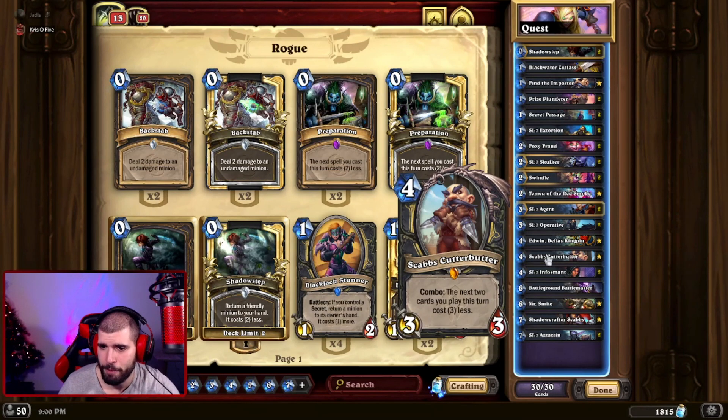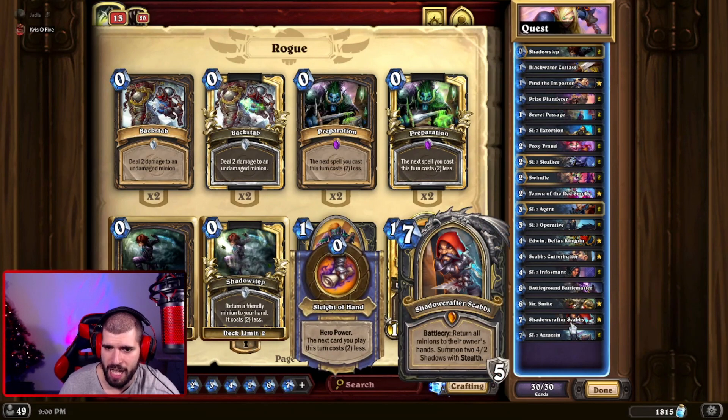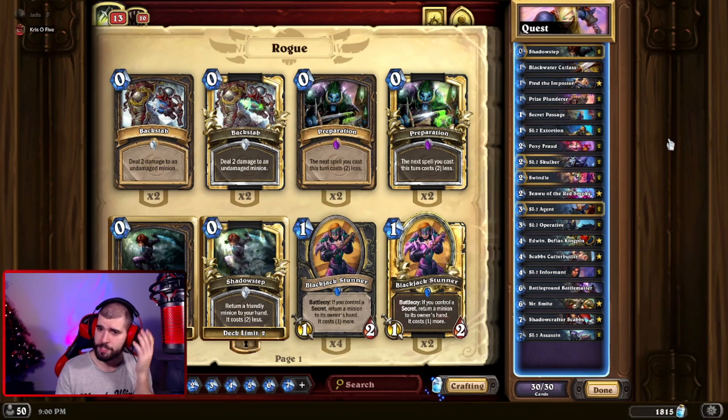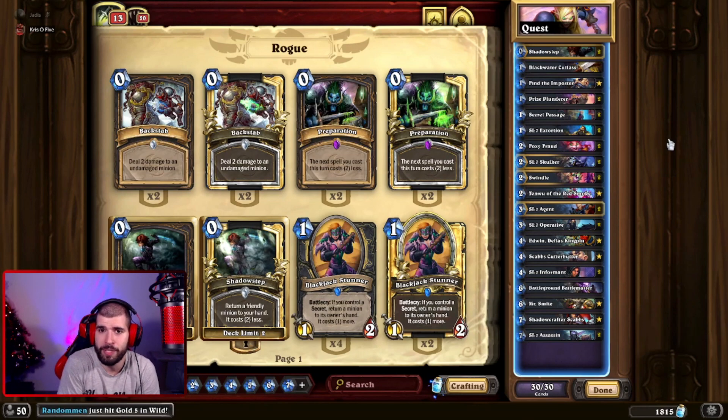Scabs is another absolute legend in this deck — if you manage to combo it early, you can tempo out a ton of cards. We also have Mistress Smite for reach. Fun fact: when you get the quest reward that gives plus two attack and stealth, you can use that on an opponent's taunt minion — the taunt stops taunting and you can go face.